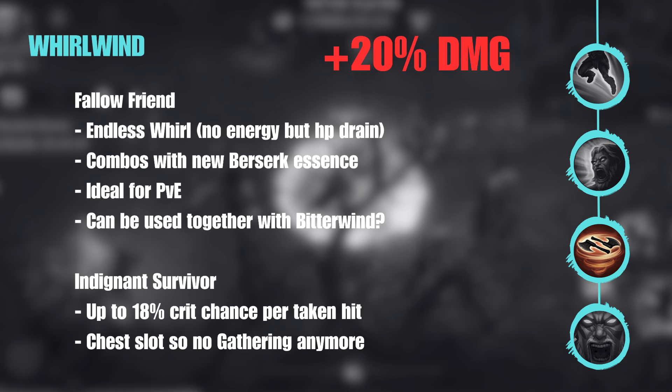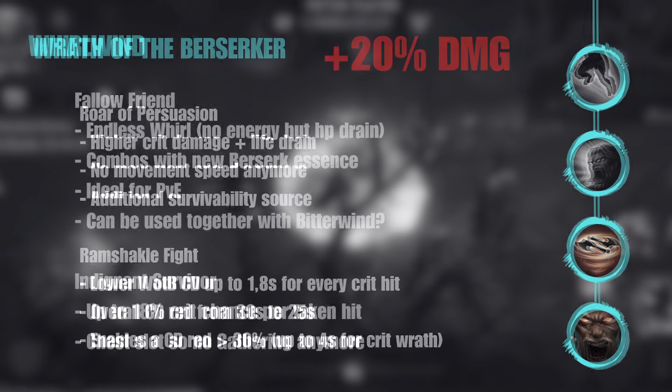The next essence is the Indignant Survivor. On the chest piece it gives up to 80% crit chance — a stacking one: for every hit or damage taken you get 3% stacking up to six times. So you can push Whirlwind into a really damaging skill. Combined with Leap's 10% crit and this 80% crit, you can combine it with Angman's for more crit, deliver DoTs that crit better, or use Banquet crit and Gloom crit — getting a lot of damage from all those mini hits of the Whirlwind. This might make it worth playing in PvP, but we need to test it. On the downside, you'll use your chest slot for the gathering so no more CC or disruption from that slot.